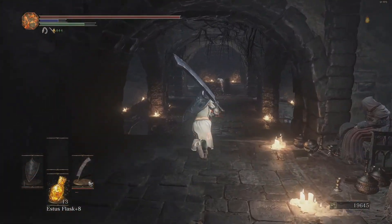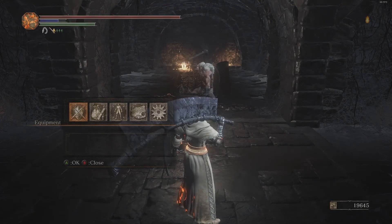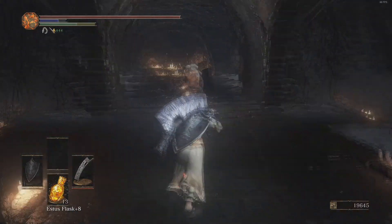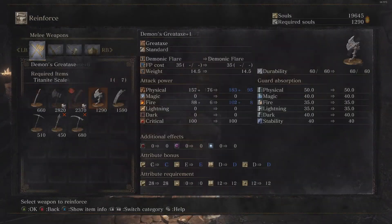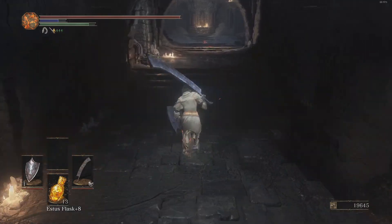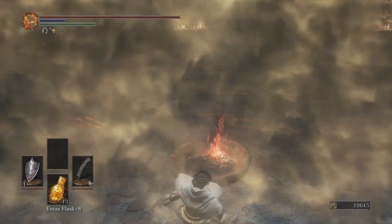I want to see what Jorn's Great Machete can do. The weight of this thing is 19 - wow. The skill is Warcry. I don't think it's a lot different from what I already had, and it uses more stamina I think. It instantly goes to a B scaling, but I think I'll wait on upgrading it. I have a weapon in mind that I really want to use which requires Titanite Scales, so I'm going to hold onto my Titanite Scales for that one.